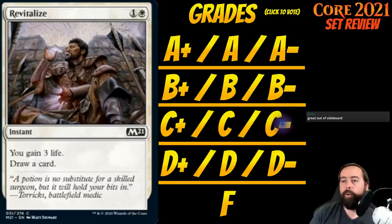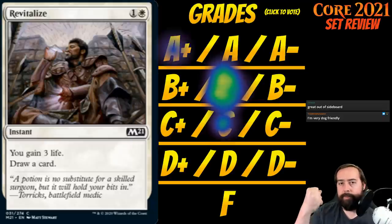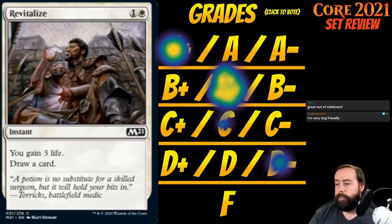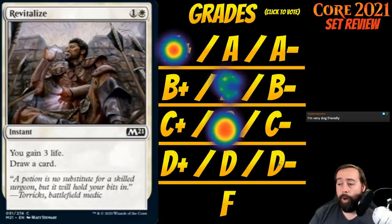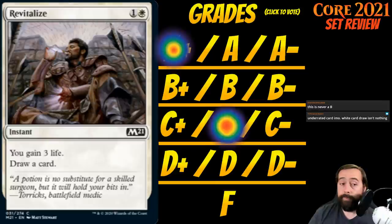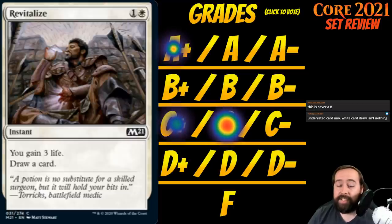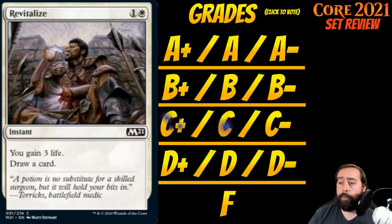Up next is Revitalize. It's 1 white for an instant at common: you gain 3 life, you draw a card. I hate Revitalize — this traps new players. In the black-white lifegain deck, this is where I think there's the chance I'm very wrong. If you do have both of those gain-3-life payoff cards, here's a way to trigger them instantly and draw a card. In those specific decks maybe it's around a C-plus. But if you don't have those specific cards, I think this is a D-minus or even an F. We'll see how it goes.